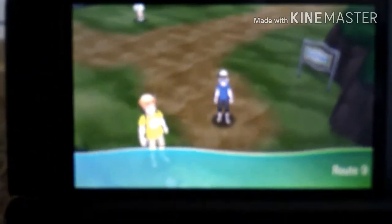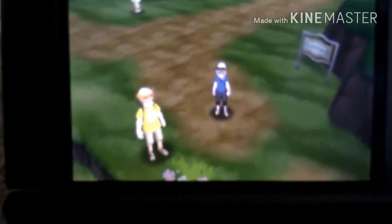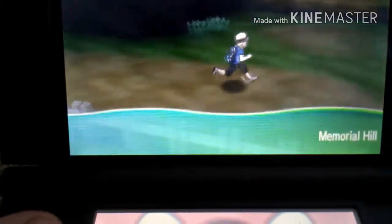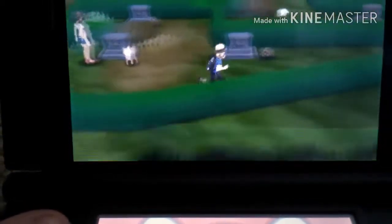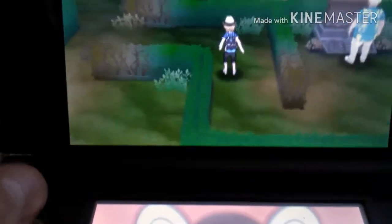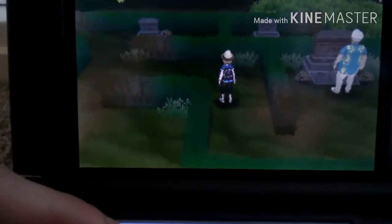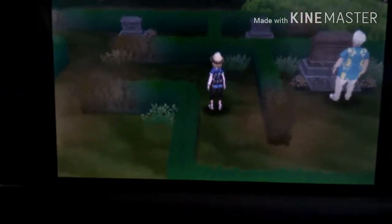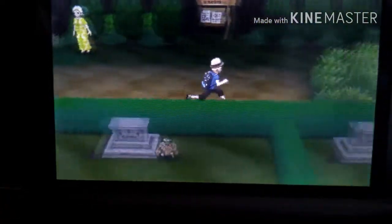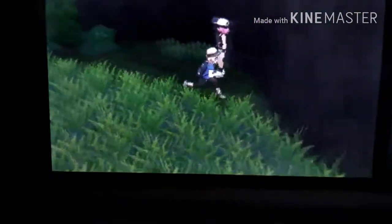Now we just landed, we're going to have to go find the Honedge. Like I said many times before, there's no specific location, so we're just going to have to walk around the grass with these Pokemon. I'm just going to check my deck to see if it's in the right space. Hopefully we can catch one of these. This Honedge — so if I go around here... I have no idea exactly where it is, so I'm just going to have to experiment and look around.